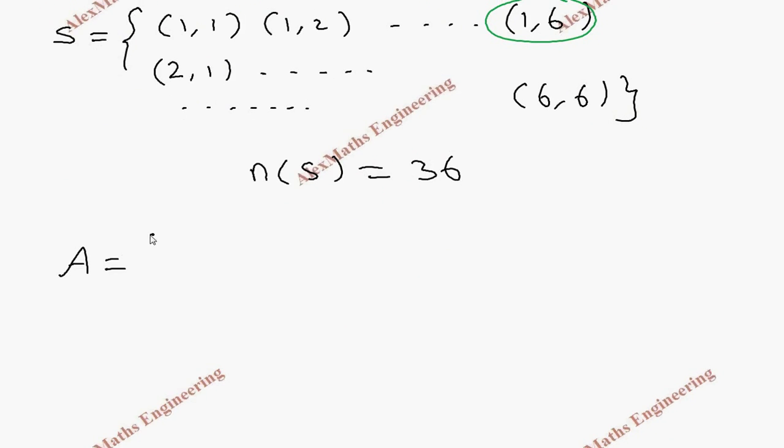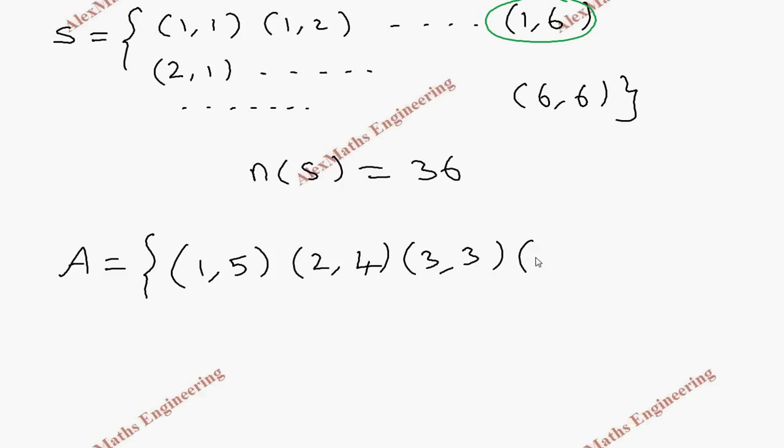The sum 6 will happen for: (1,5), (2,4), (3,3), (4,2), (5,1). That gives 5 favorable outcomes for A getting a sum of 6.